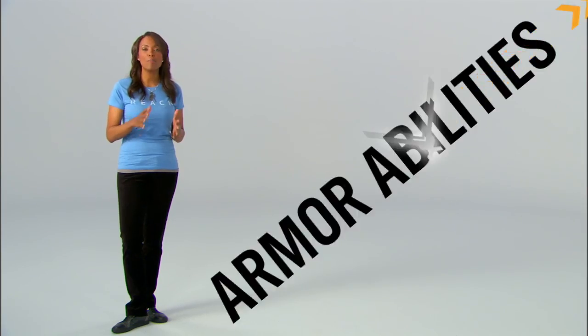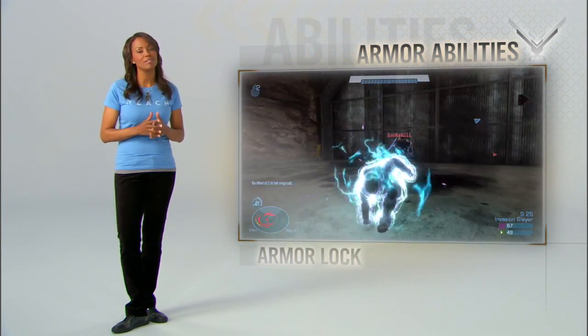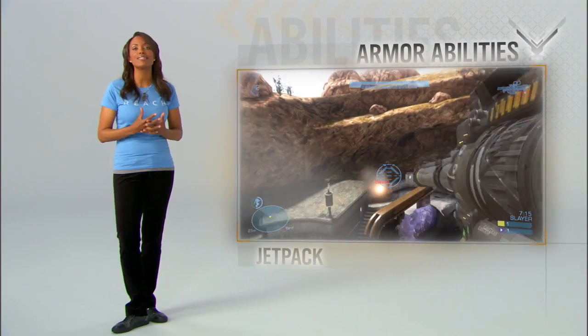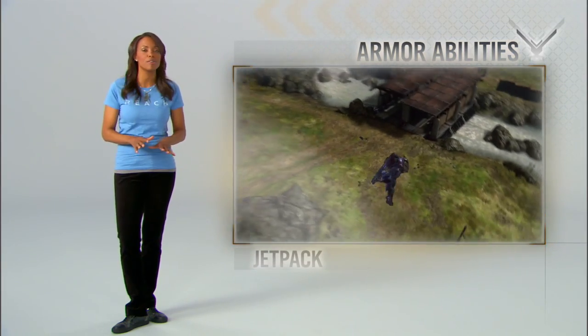Armor lock — when all hope is lost, you get one brief, shining moment of invincibility. And jet pack — fly like a bird and rain death down on your opponents, but just make sure you feather your landing. Don't come in too hot — you might stub a toe. Choose your abilities and reuse them as often as you like, but pay attention to your power meter because armor abilities need to recharge.